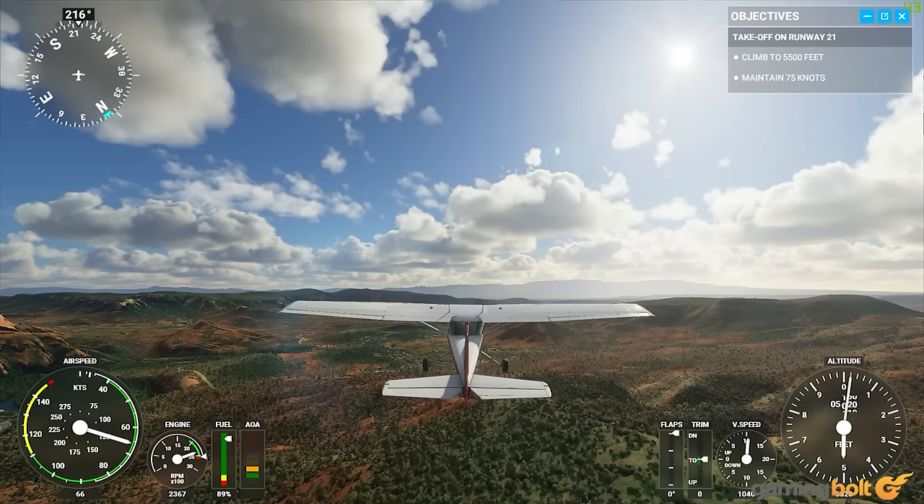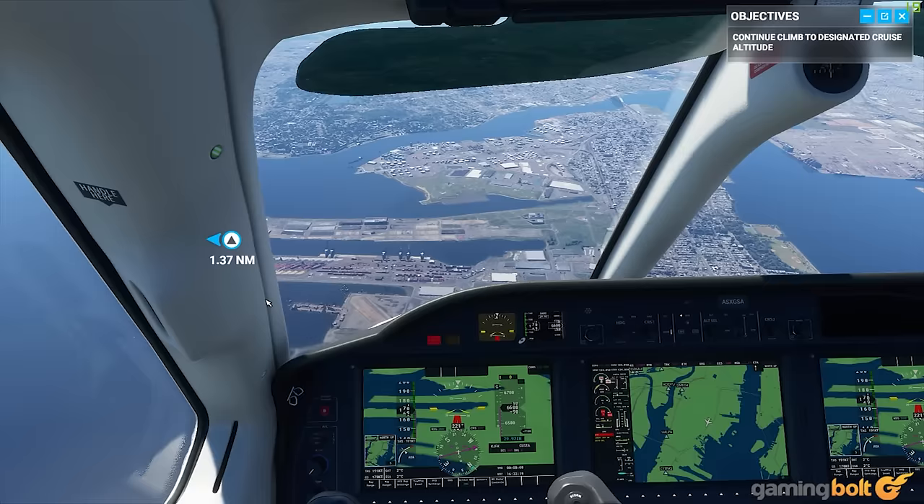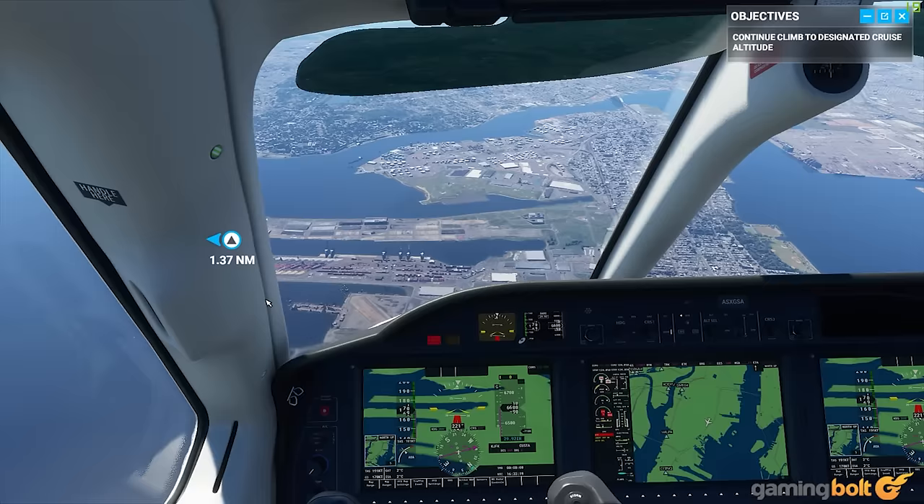UI. Microsoft Flight Simulator's UI can get a little messy at times, which is understandable. There's a lot that you need to keep an eye on and be aware of during flights, which means there's always plenty of readouts and windows that you may want to keep on your screen at all times. If, however, you have a second monitor in your setup, you can simply move all of those windows to that and enjoy a UI-free view of your entire flight on your main screen.